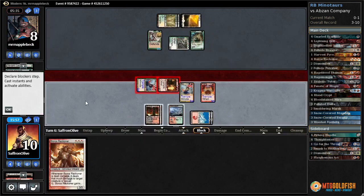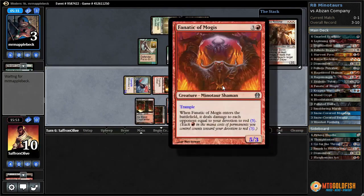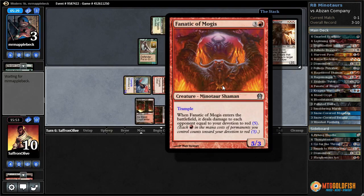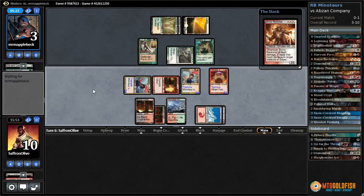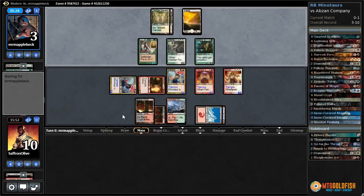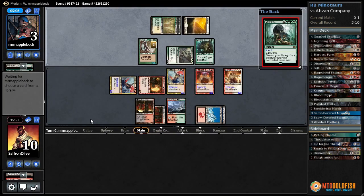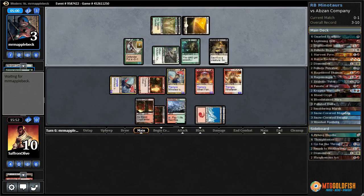They have a Path on a Rage Monger — is this going to let us cast Boros Reckoner for one? I wish we cast our Boros Reckoner first. I just wanted to see how much mana it was going to charge — I didn't think it would just cast it. They're probably going to combo off here and kill us anyway. Cord for Viscera Seer — our opponent gets to gain an infinite amount of life, although they might time themselves out.